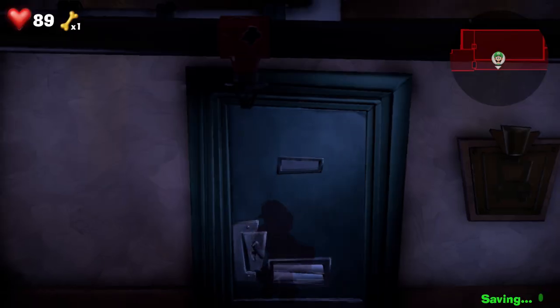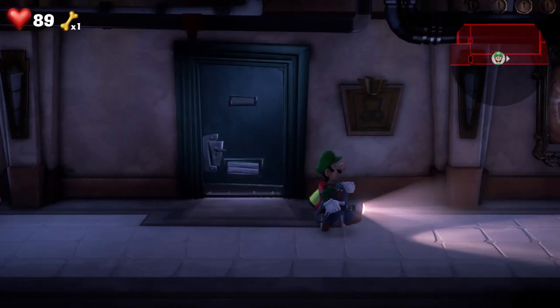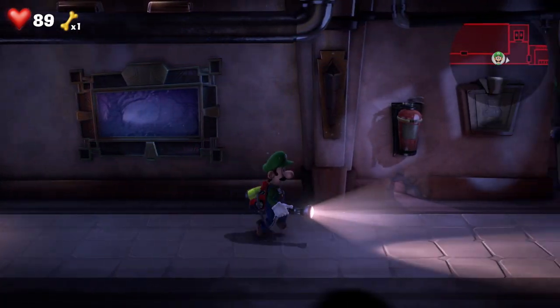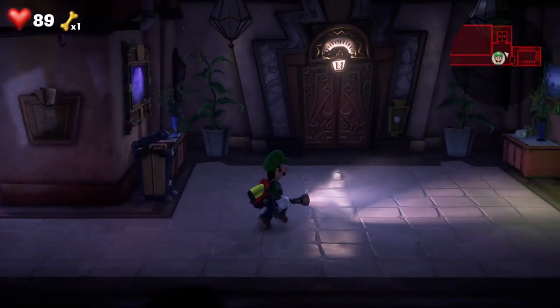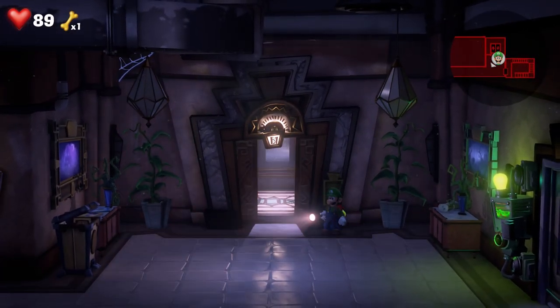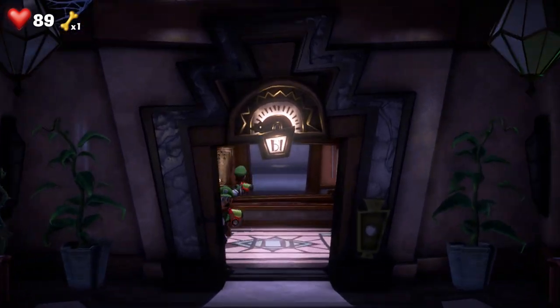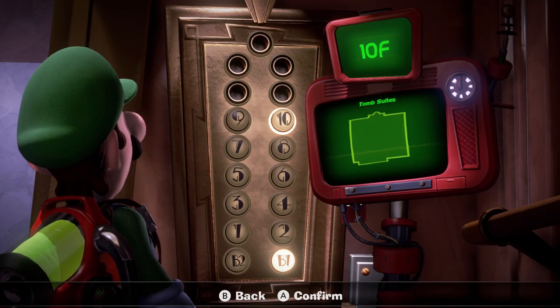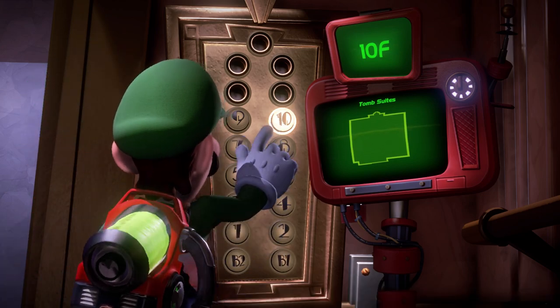All right, let's go to the elevator and head on to floor number 10, where we will be teleporting to Egypt. I kind of want to know why there's so many themes in this hotel. Man, we're almost done with this game — at least that's what it feels like.